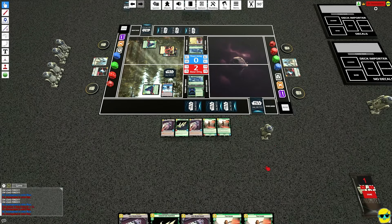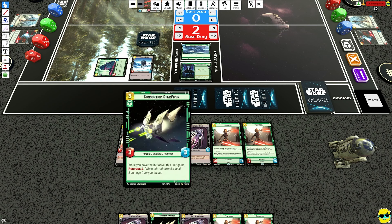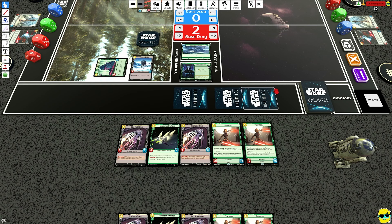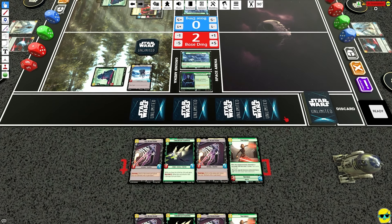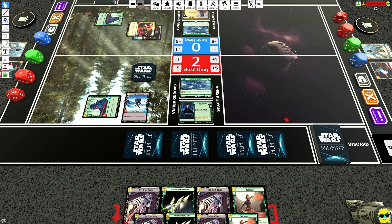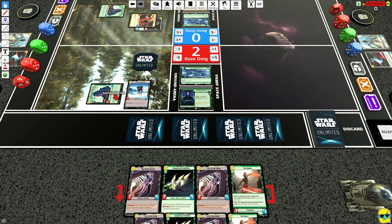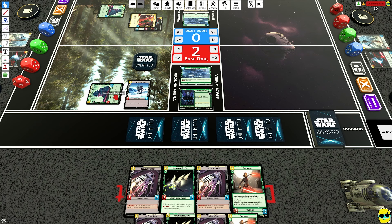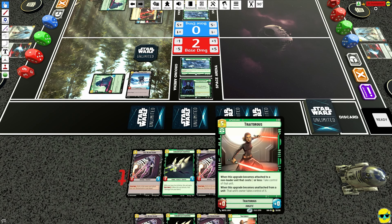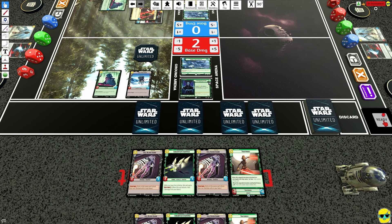Palp draws two and gets a double Traitorous, which is sweet. This is going to be really useful if we keep the initiative to restore. If Palp tries to raise us, we'll get rid of one — that's fine. We could do something really sneaky, which would be to Traitorous their Super Laser Tech and kill it so that it goes into play under your control — that's how that works. We'll probably be saving Traitorous to take control of like a Boba Fett or something. For now we've resourced and we'll put that down.